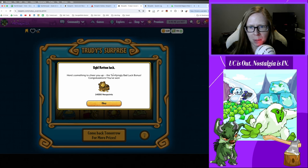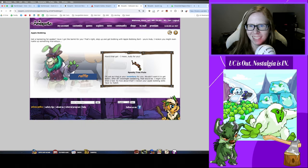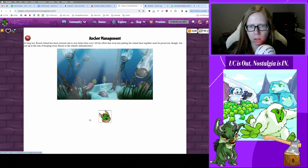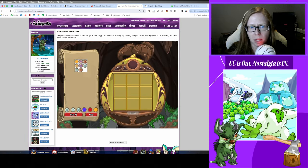Bad luck bonus, that's what I got — so much money! Apple Bobby, how you gonna do to me today? Spooky tree flute. And Anchor Management — got a book, sweet, that'll come in handy for the coincidence. Negg cave, we got an easy puzzle today.